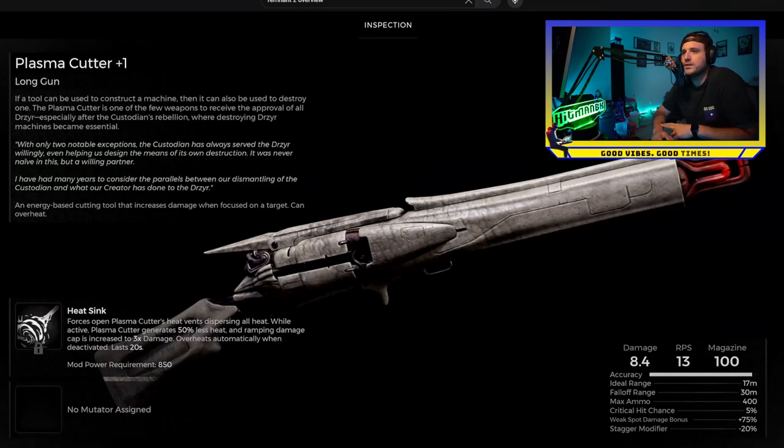So this is probably one of the boss weapons. The lore text says: 'If a tool can be used to construct a machine, then it can also be used to destroy one. The Plasma Cutter is one of the few weapons to receive the approval of all Drazir, especially after the Custodian's rebellion, where destroying Drazir machines became essential. With only two notable exceptions, the Custodian has always served Drazir willingly, even helping us design the means of its own destruction.'